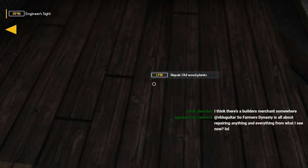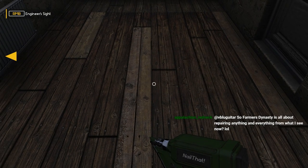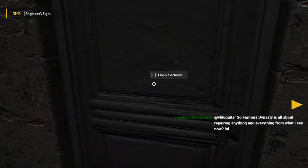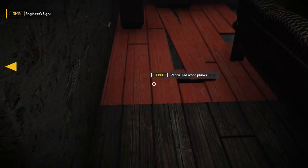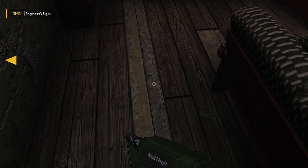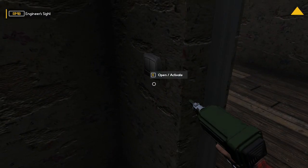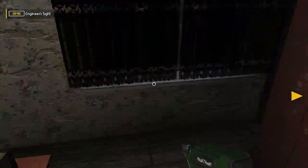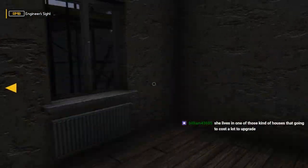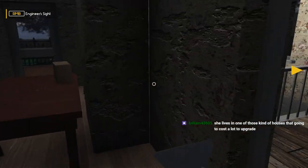There's a builder's merchant somewhere. You should be able to buy materials — in Farm Expert you could go to the store, but I think they just had all materials already there and you couldn't buy more. I think this game will definitely have upgrade stuff. Do we have electricity? There's a switch — we can turn the light on. This room looks like it's all set. We'll go downstairs, turn this light on. I wonder if we're gonna have electric bills like My Summer Car.